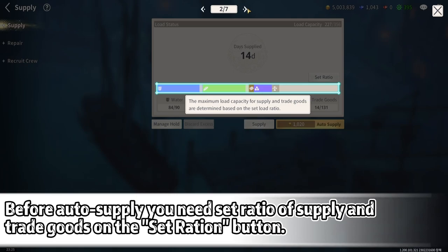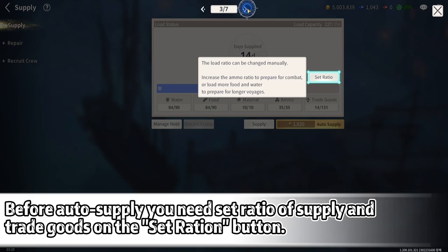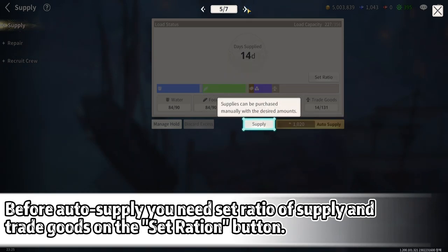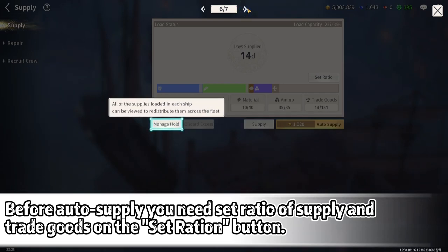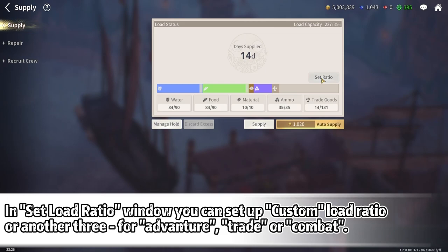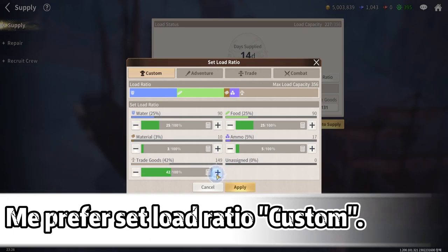Before using auto supply, you need to set the ratio of supply and trade goods using the Set Ratio button. In the Set Load Ratio window, you can set up a custom load ratio or choose from three to four presets: adventure, trade, or combat. We prefer to set the load ratio to custom.